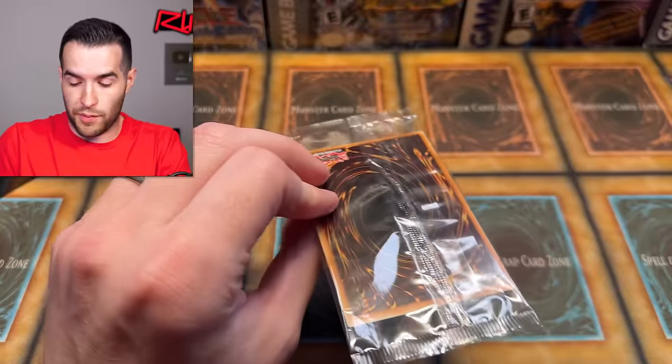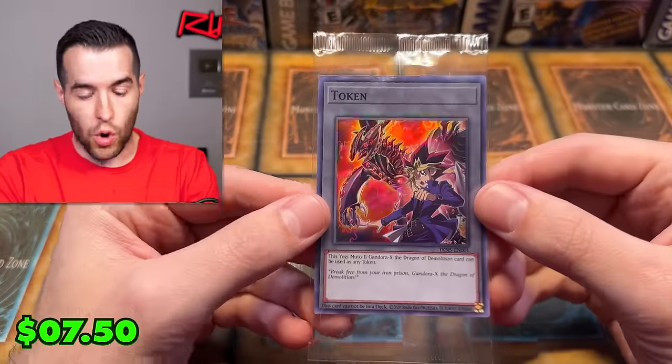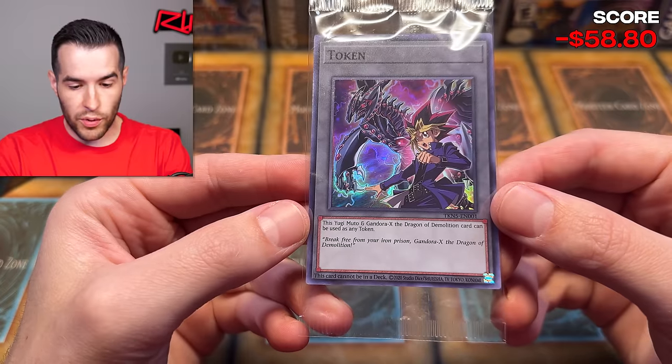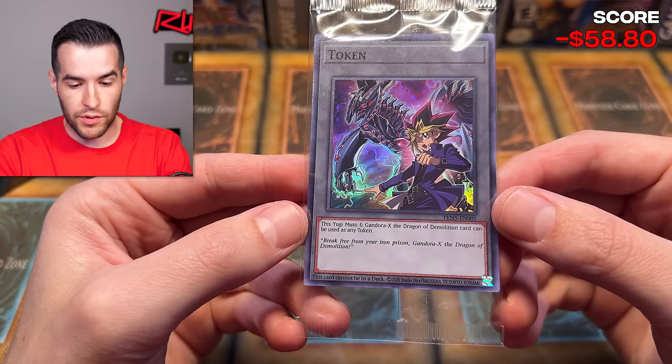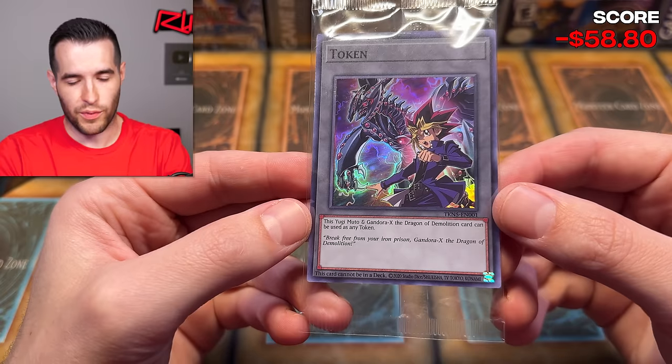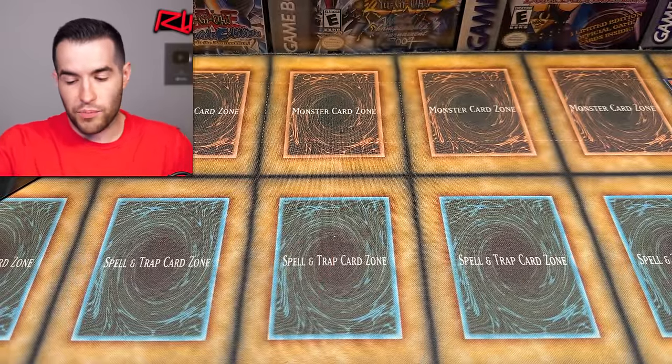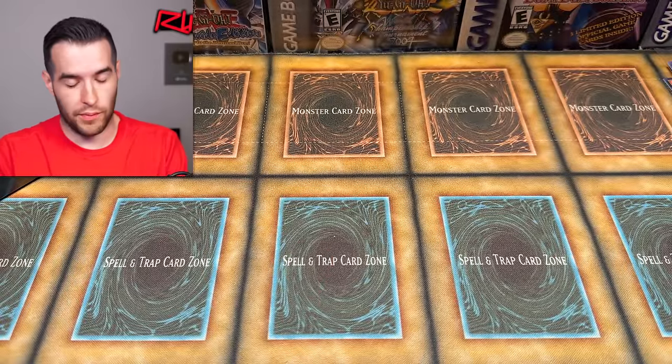The prices will be popping up on screen. It's the Yugi token — Yugi Moto and Gandora X! Little Yugi, Yugi Moto. This Yugi Moto and Gandora X the Dragon of Demolition card can be used as any token. 'Break from your iron prison, Gandora X, the Dragon of Demolition!' Very cool. I like that. We'll see — we're probably pretty close to making our money back with that secret rare.